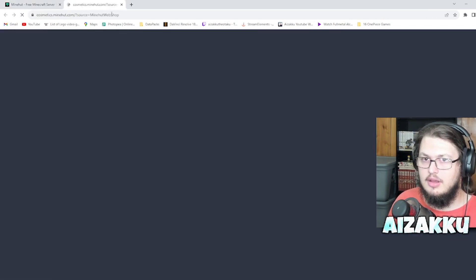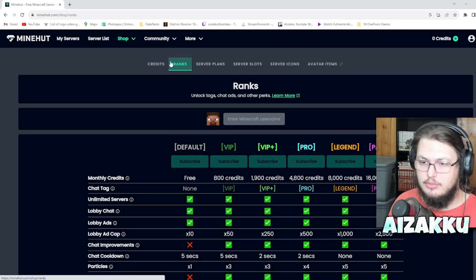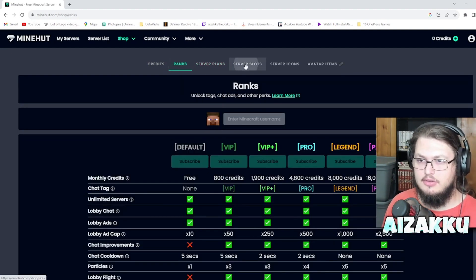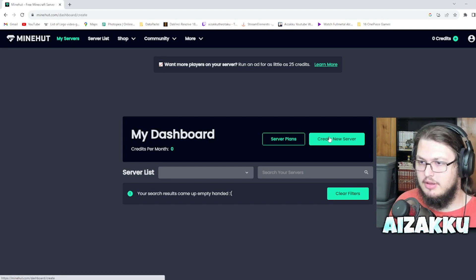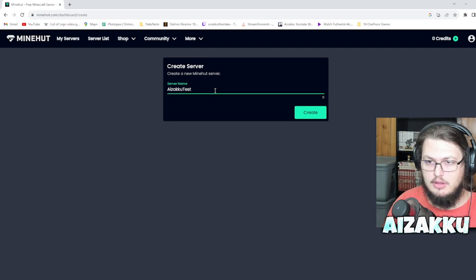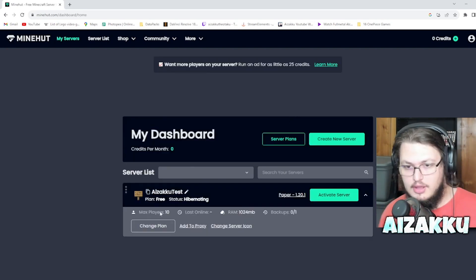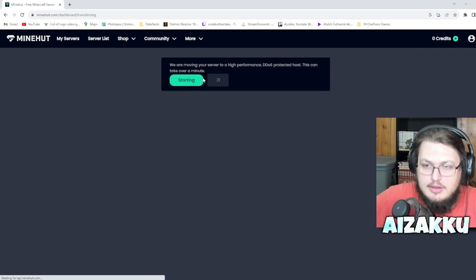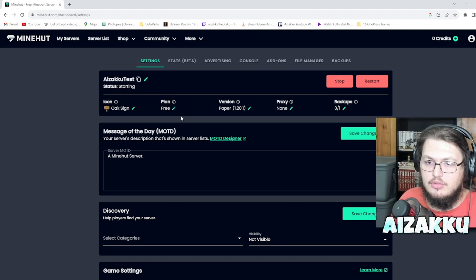To get 24/7 uptime on Minehut, you'd need to pay 800 credits a month. We're going to skip that and just create a free server. Go to 'My Server', hit 'Create New Server', name it, then click 'Activate Server'. It'll start up on high-performance hardware and you just wait for it to finish. Once it says the server is running, hit continue and you're ready to connect.